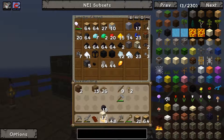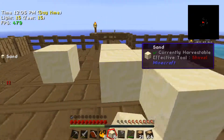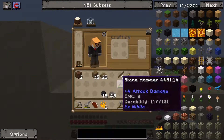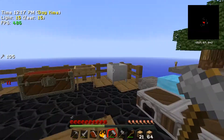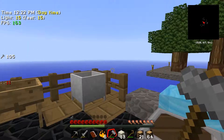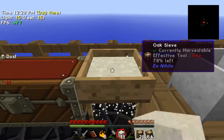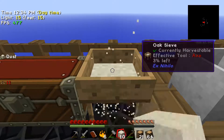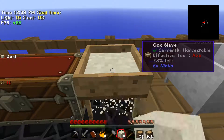We need to make a bit more dust. We've got some sand — where's our hammer? We'll sift through this and see what we get. If we could get two more blaze powder that would be great, though it's not looking too good so far.